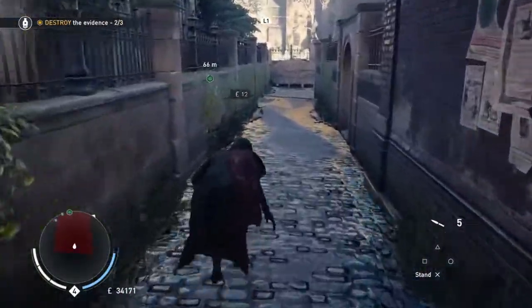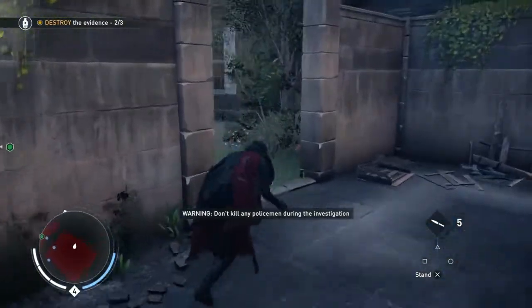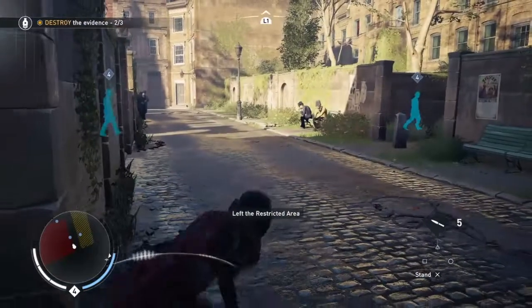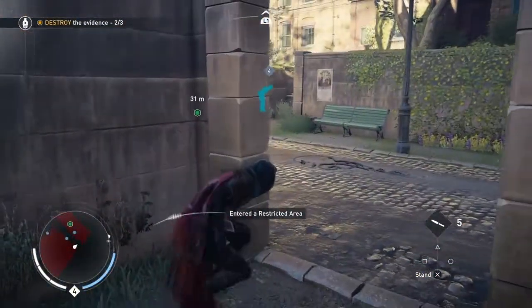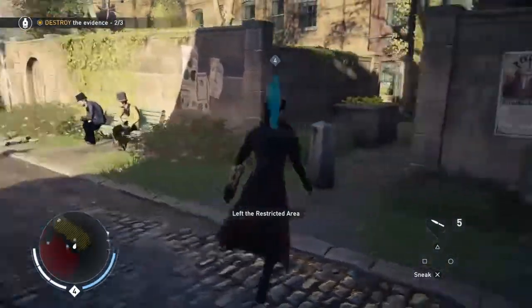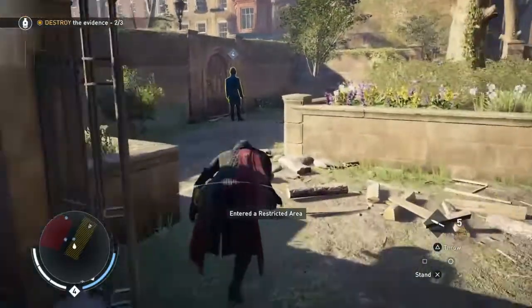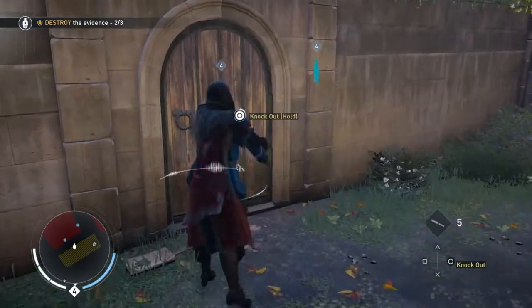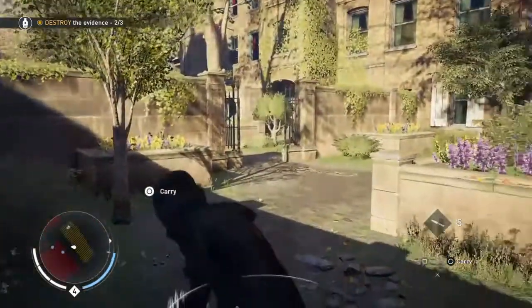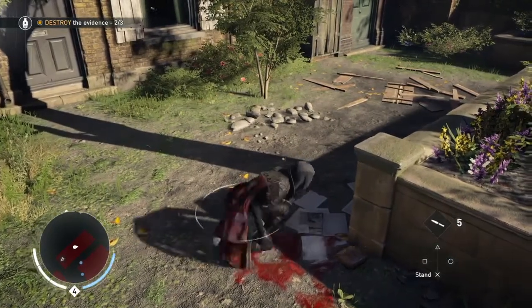One more piece of evidence to get rid of. Stay nice and stealthy. We'll go back the way we came because we know the guards have been taken care of. We don't need to be stealthy through there - we can take off the hood and not look so suspicious, until we go into this bit here. Back into stealth mode - there's a guy over there, he's the only one in here, the other one is outside. So we can go straight in here and put this guy to sleep. Then we can destroy the next bit of evidence, which is some paper. And that's gone as well.